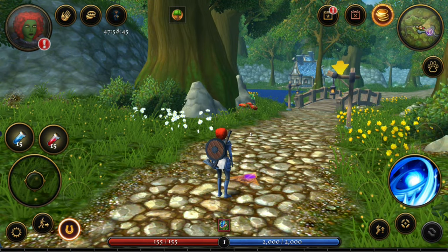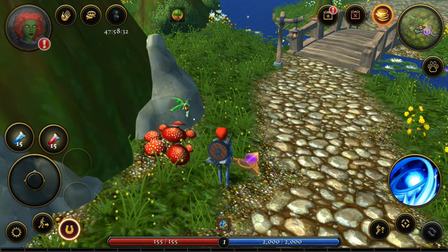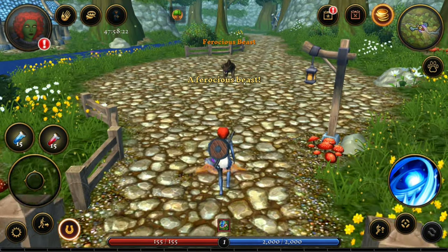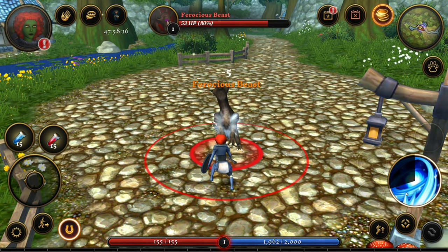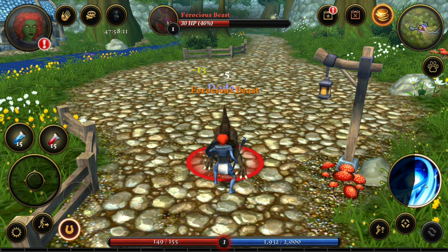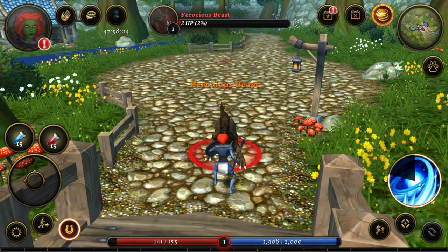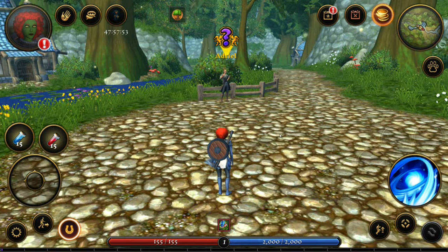For a mobile game, this looks decent — this is very playable. There's a fairy over here — can we interact? Nope. Let's go to the bridge and follow the arrow. A ferocious beast! Let's attack it with the water attack. Dodge. More water attack. Dodge again. So the game plays somewhat like action because there are telegraphed attacks that you can dodge, but it's tab targeting, guys.